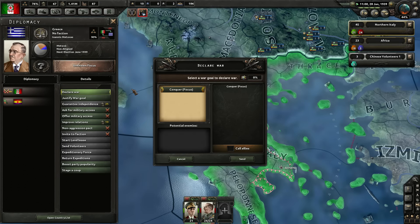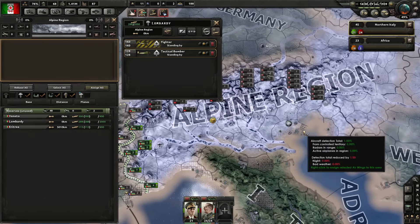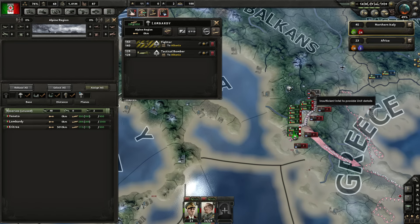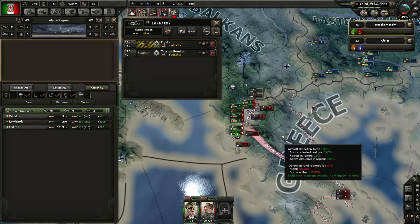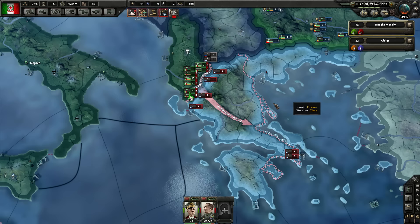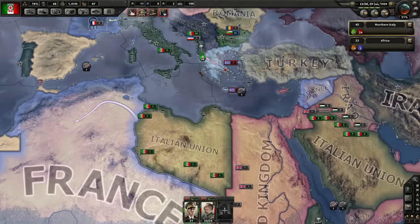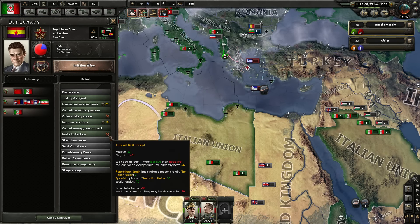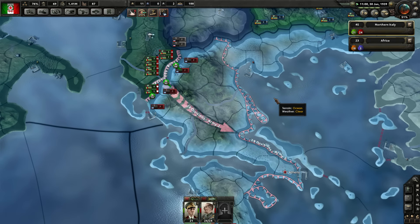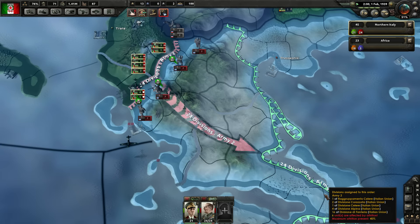Let us declare war on Greece! I totally forgot to do the air mission beforehand. Let's move the planes to Albania, and then set up in Greece for port strike, close air support. They shouldn't have an air force at all, but if we can help our forces on the ground we should be alright. The Soviets are offering to send volunteers — absolutely, come help me out.